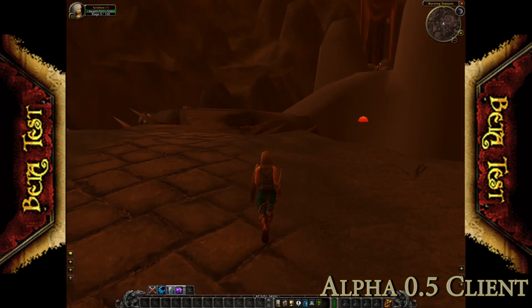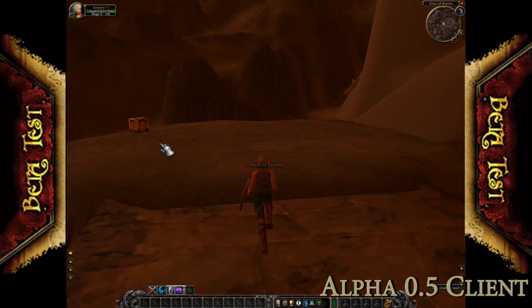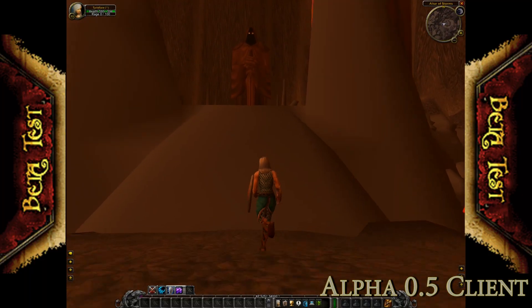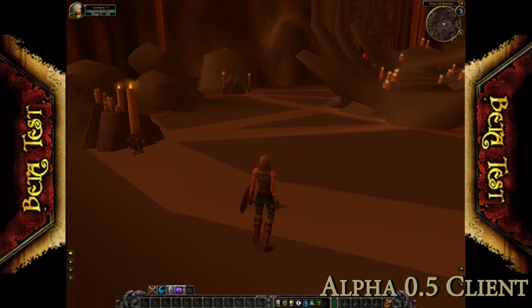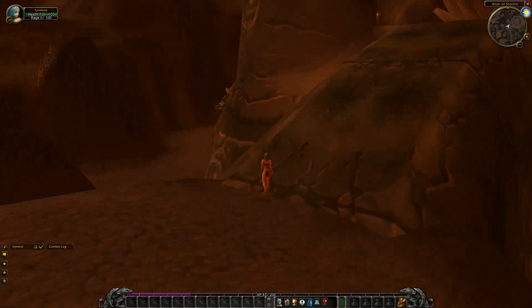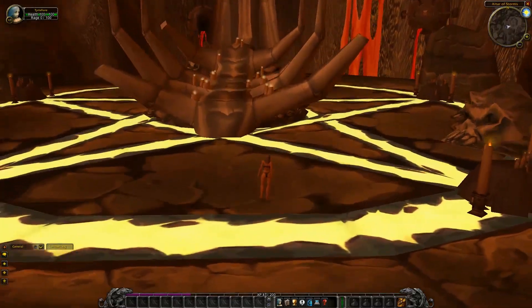Onto the game world, and here is an example of an area that was being finished. The 0.5 version of the Altar of Storms was still very much untextured and very grey to look at, as you can see on screen here. But by the time the 0.7 version rolled around, a lot of work had been done to get this area finished.